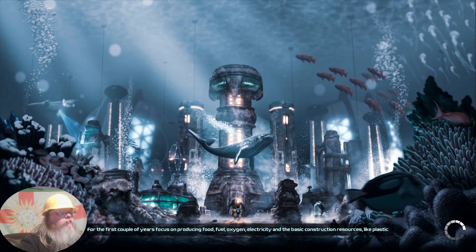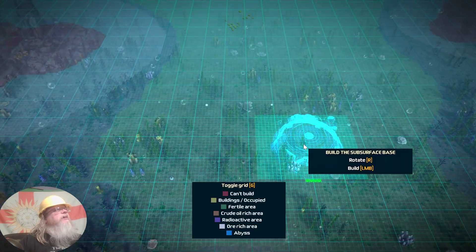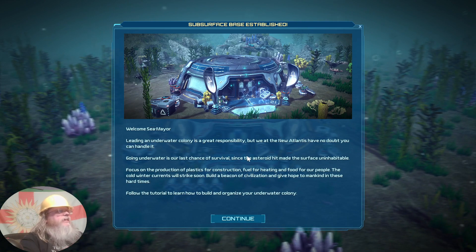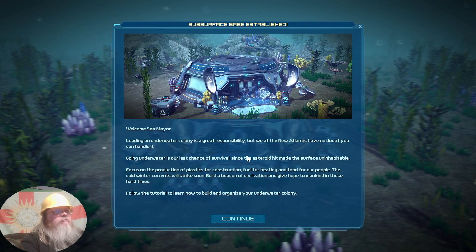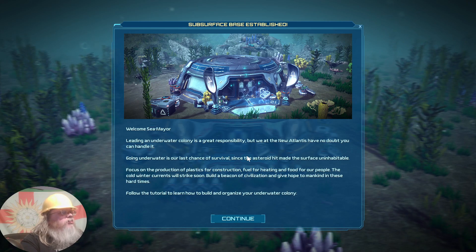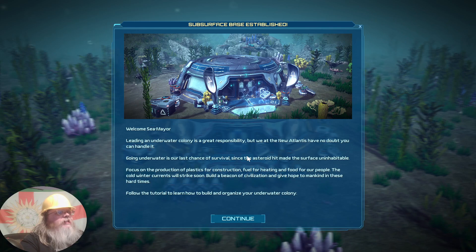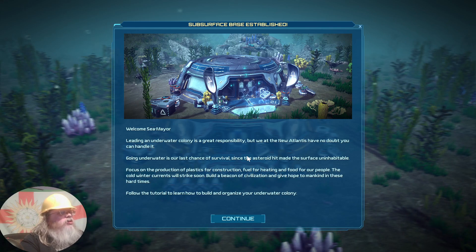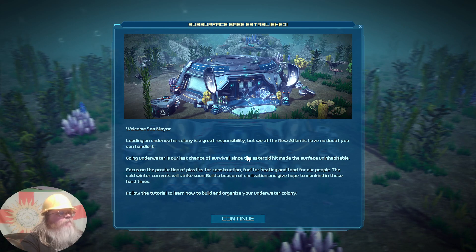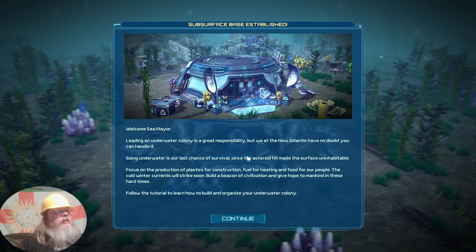The first couple of years, focus on producing food, fuel, oxygen, electricity and basic construction. Choose a location, build your subsurface base. I don't know if there's any reason to build it anywhere special — let's dump it over here. Welcome, sea mayor, leading an underwater colony. Colony is a great responsibility but at New Atlantis we have no doubt you can handle it. Going underwater is our last chance of survival since the asteroid made the surface uninhabitable.